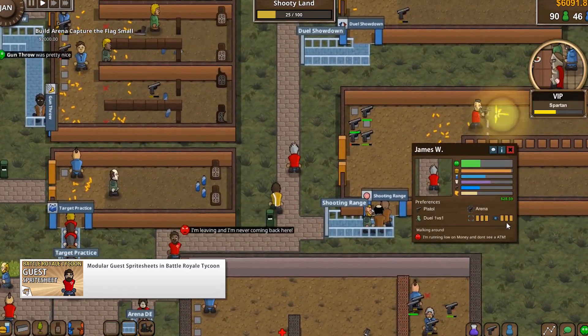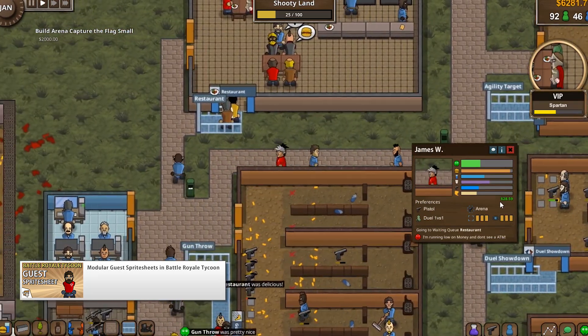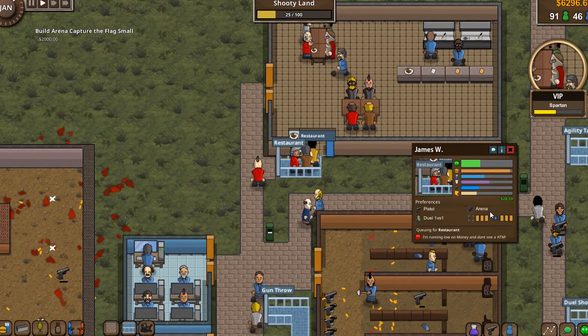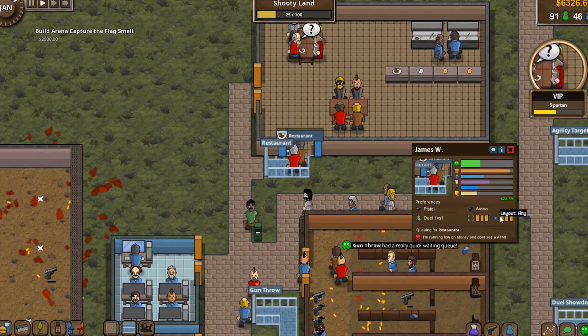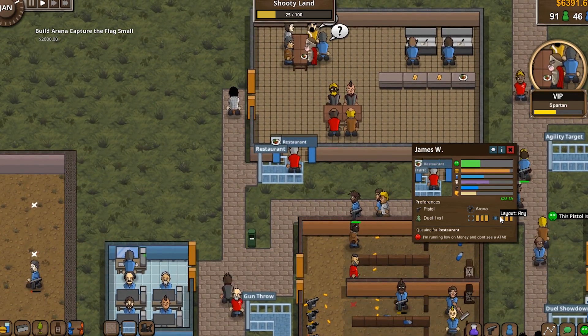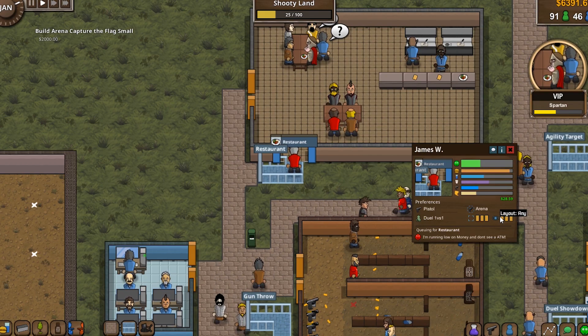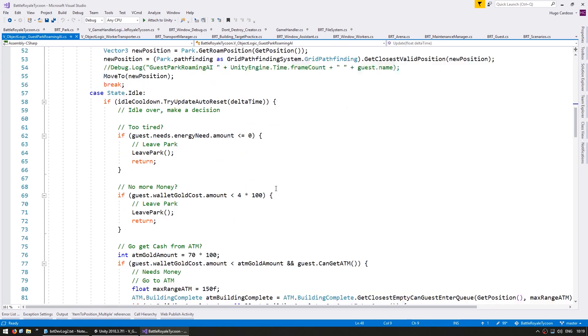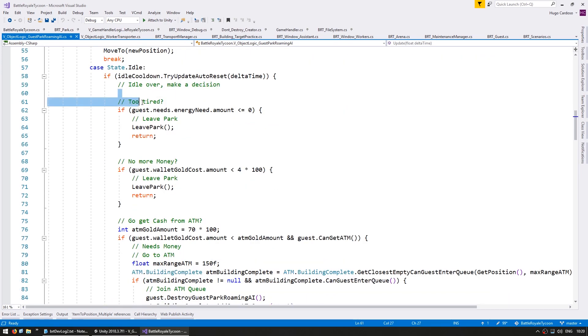One great addition was giving the guests money. When they are spawned they start off with a slightly randomized amount of money, and as they go through the park and interact with buildings they spend from their wallet. When thinking about which building to visit, they first check if they can afford it. If they can't afford anything, they'll leave the park. In the guest park roaming AI, we check if the guest is too tired — if so, leave the park — and if he has under four bucks, he also leaves.